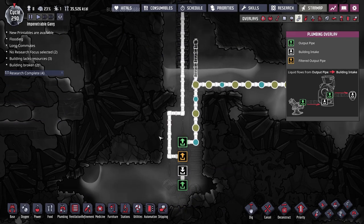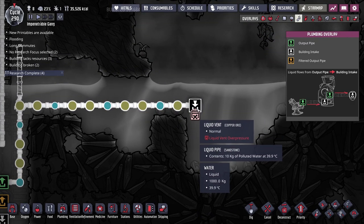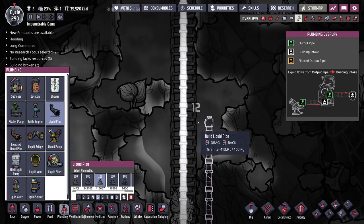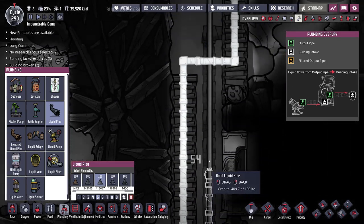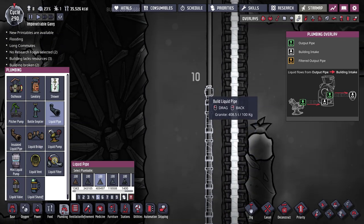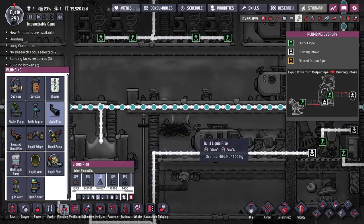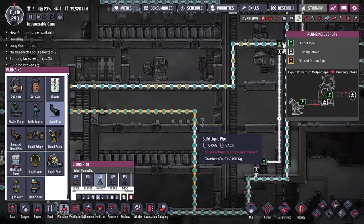So I'm thinking I might just pump this straight up. Right now we have it set up where crude oil is filtered out to the refinery, and everything else — polluted water and regular water — goes over into this vent. The vent is now fully submerged in water so the system isn't really working too well. If we just grab a regular liquid pipe and run it directly up and over, we can route the water from here.